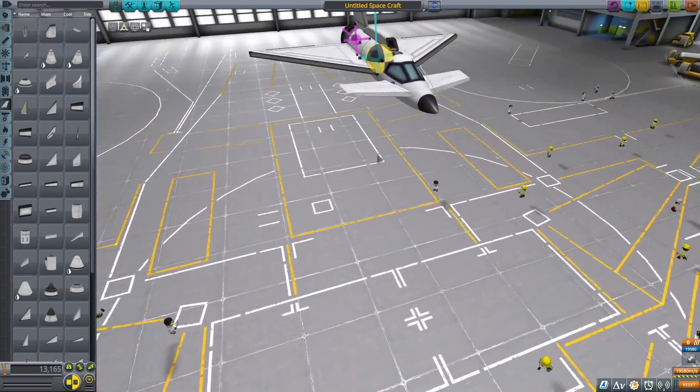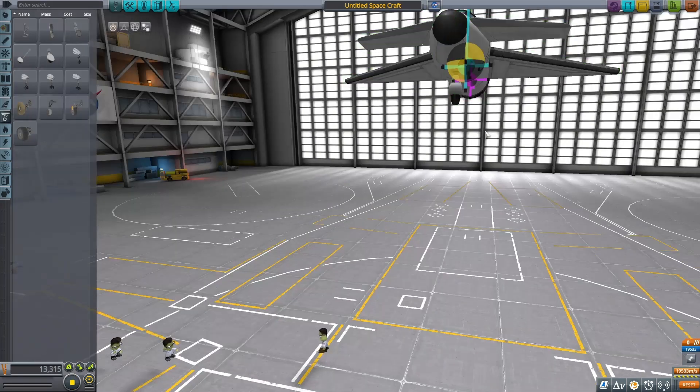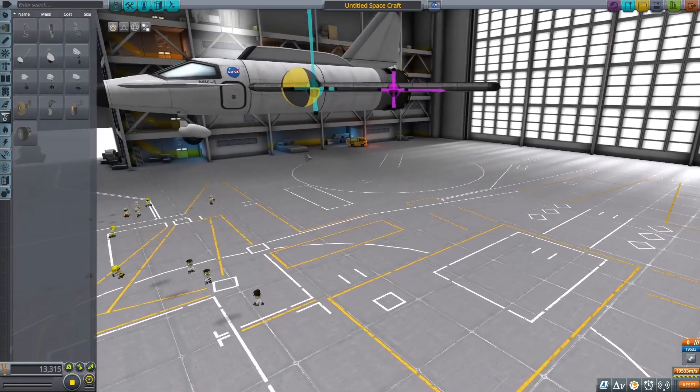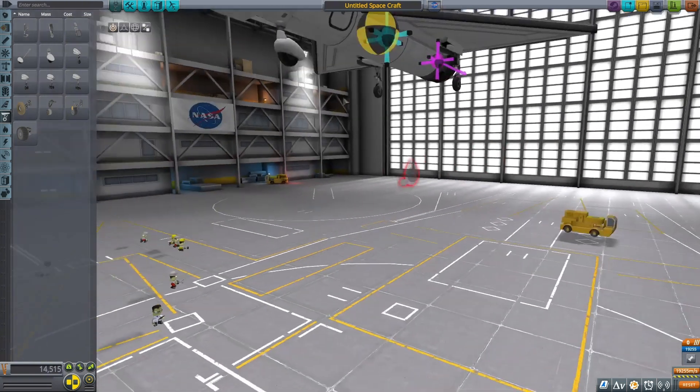So I think we're basically done. I think we can just slap some landing gear on here. Put that - yeah I think that'll be fine. Put these right around there. Let's go for launch.